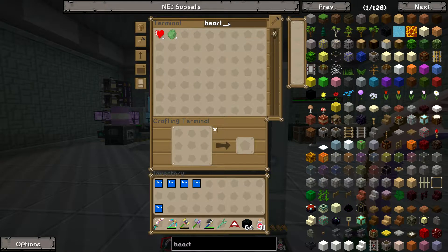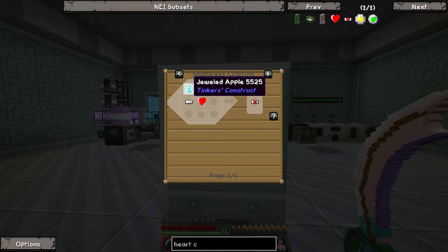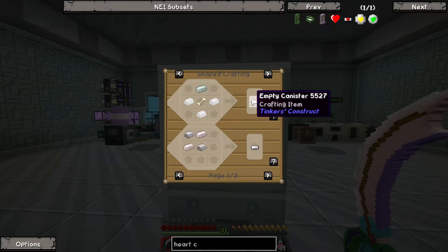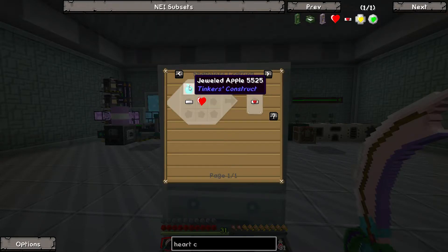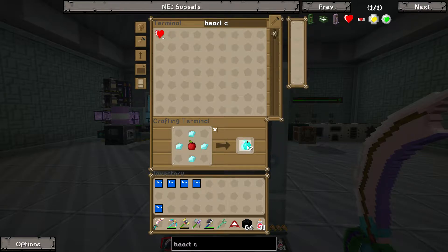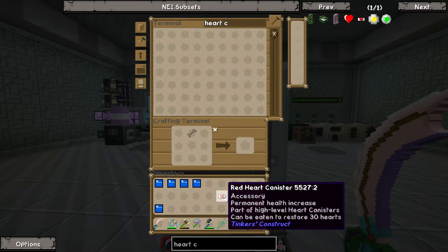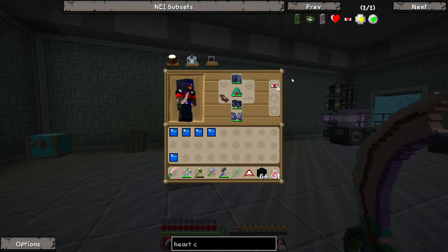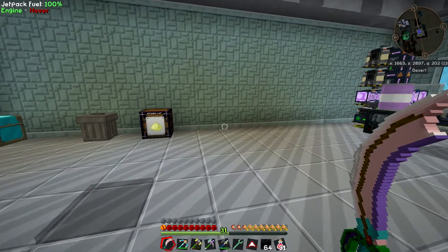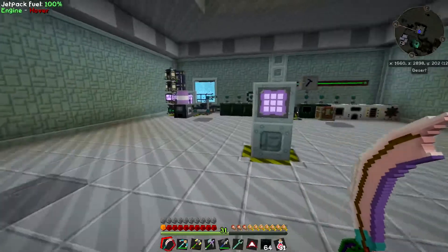Let's do heart containers first because those are pretty easy. Heart containers are Tinker's Construct — they use miniature red hearts, a container, and a necrotic bone, which drops off wither skeletons. It's a weird recipe, but we need four of these because I got four hearts. I'm going to want four jeweled apples, and then I should be able to make my heart containers. I can wear a maximum of 10 of those. I can put them on and slowly heal up — see orange hearts — healing up to those new heart levels.